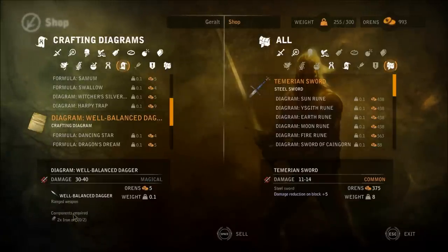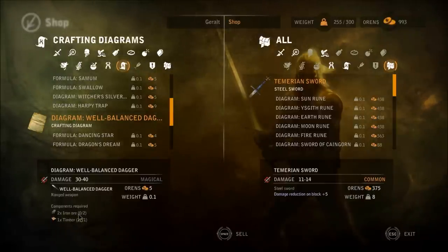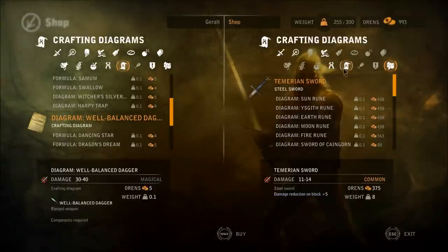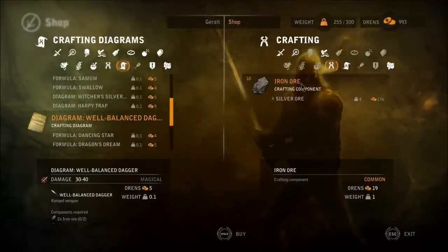Like this well-balanced dagger. You can see here, while the text is scrolling, what components you require. At the moment I require 2 iron orbs, because I have none. So let's see if he has some for me. There we go, 10 iron orbs.